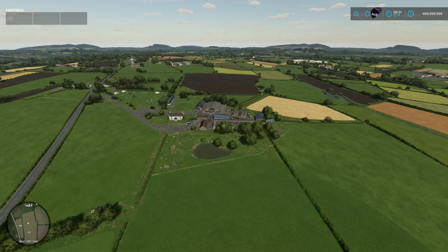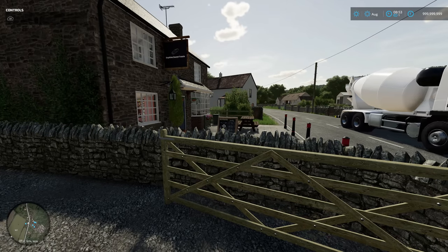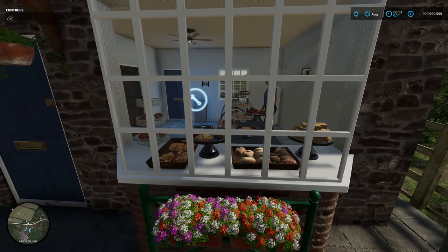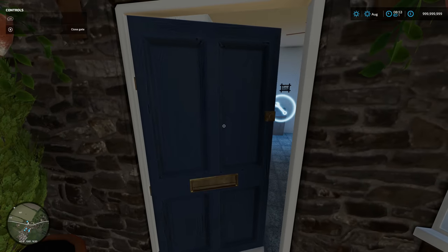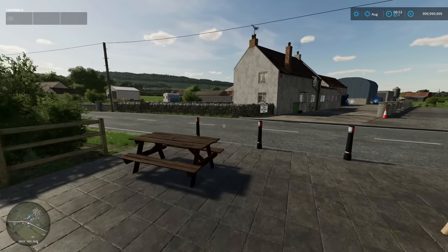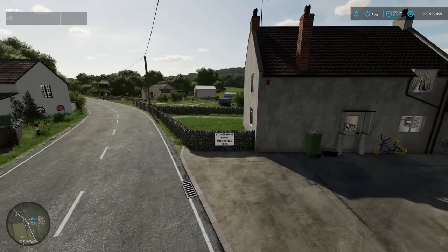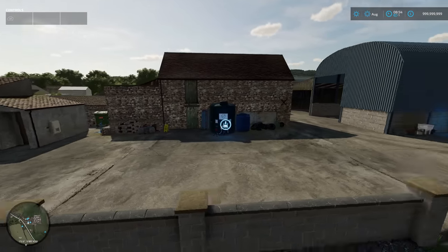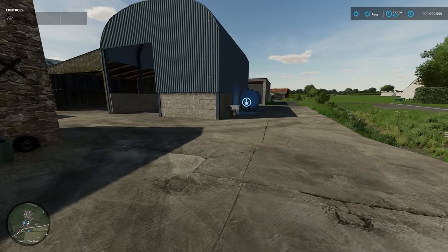Now we're at Sophie's Sweet Treats Bakery - that's a sell point where you can take things like sugar or flour. This is where you buy cakes and bring ingredients. George loves this place, he comes down all the time for his donuts. I love that we can enter it - again perfect for roleplay. There's a character in there that I think is randomized each time. Across the road is the second farm - Stone Bridge Farm and Caravan Park. The caravan park is to the right and the farm on the left.